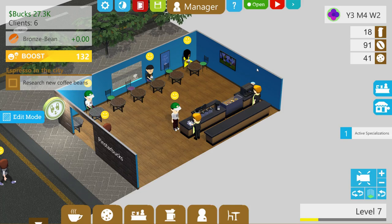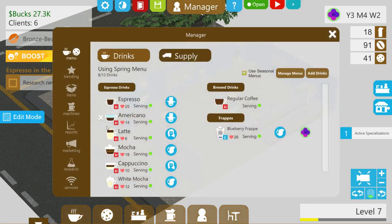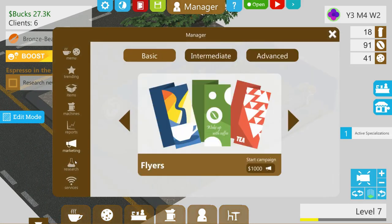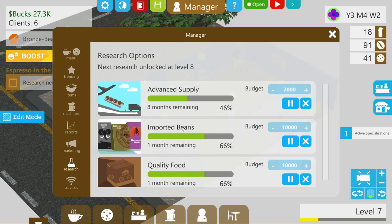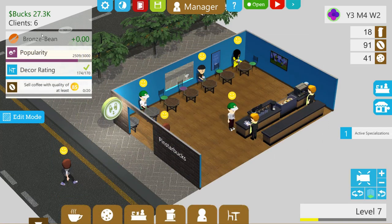Hello YouTube! I am Penstar and this is Coffee Shop Tycoon Episode 6. In our last episode we finally hit character level 7, which allowed us to begin researching our beans — imported beans and quality foods. Now we can actually get something better, because at the moment we're at a bit of a standoff. We reached bronze bean status, which is like six stars, previously we were at five stars.